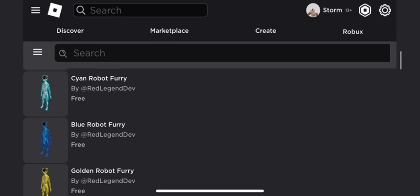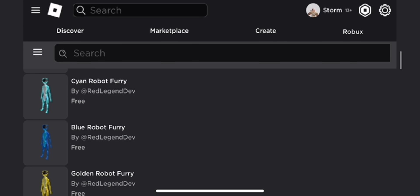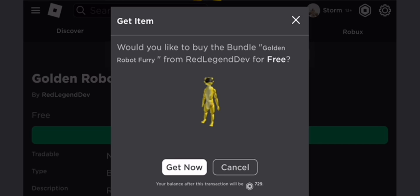At this point you should have almost 200 free UGC bundles, which is insane how much free items we're getting. Since the limiteds are hard to get, I want to make sure that you're able to get some free items at least.